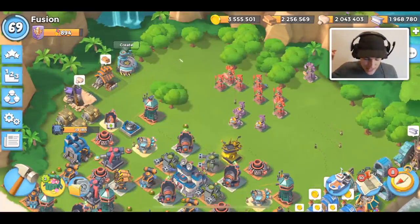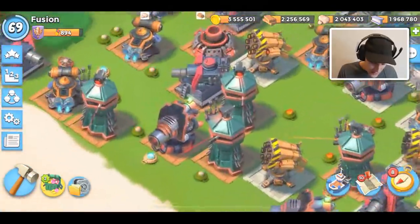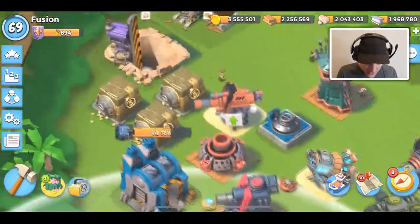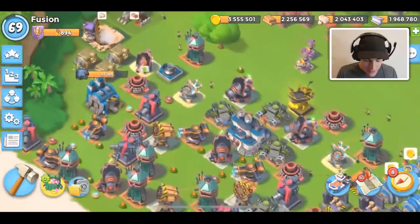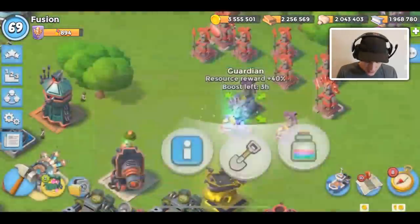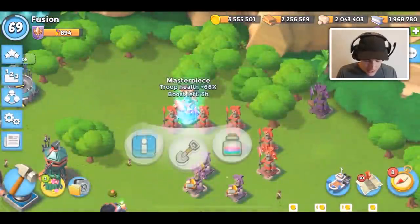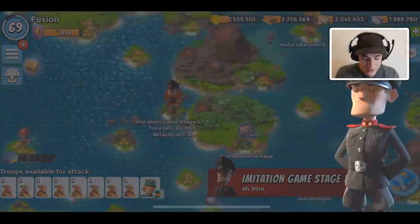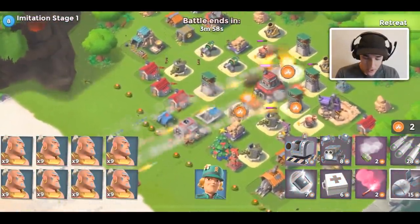Welcome back guys to a new Boom Beach video. Today I'm on my main account and we're gonna grab ourselves the last boom cannon and upgrade it to level 18. I still have this little level 9 one we're gonna keep trying to upgrade between big upgrades. But first we're gonna do a full boost of all our non-damaged statues, then jump into some warrior attacks for loot. We also have Imitation Game, which I didn't realize, so we're gonna try to speed run it.